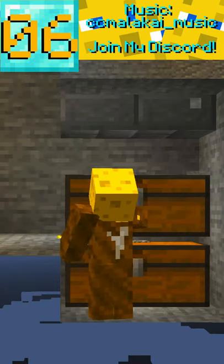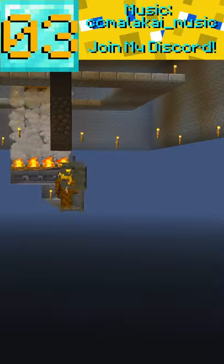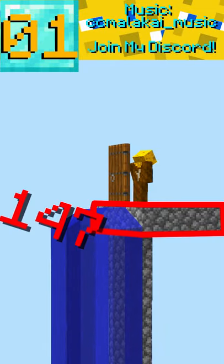Next place 2 chests with slabs and connect up hoppers to them with campfires on top. AFK out 30 blocks for Bedrock or Y level 147 for Java.